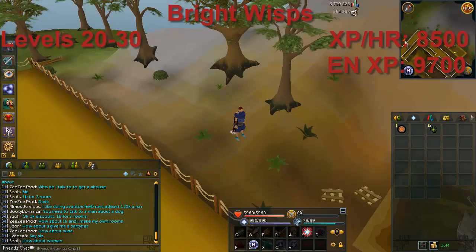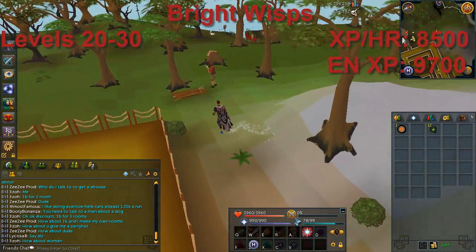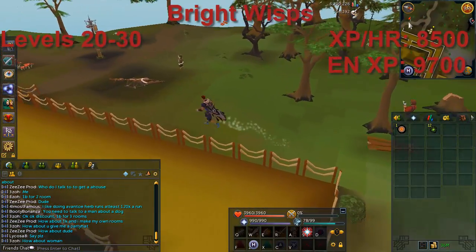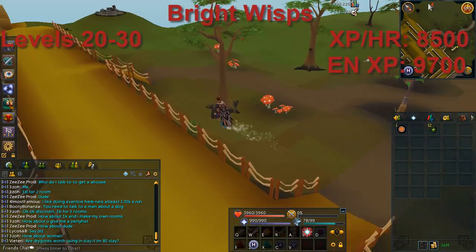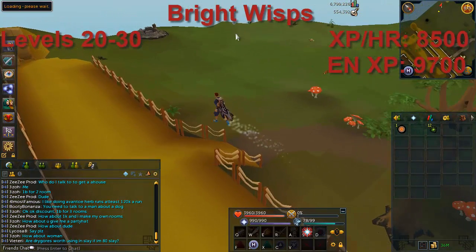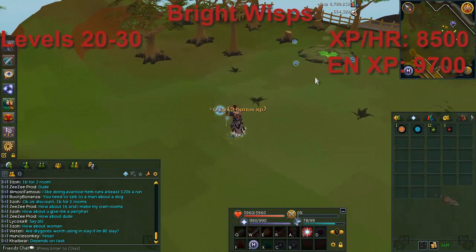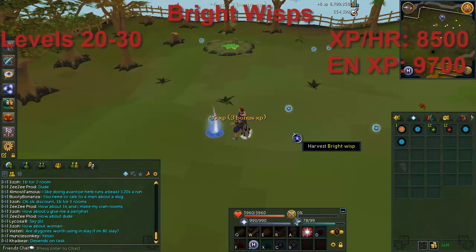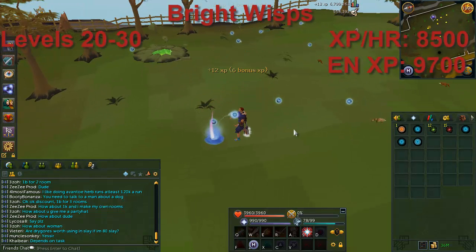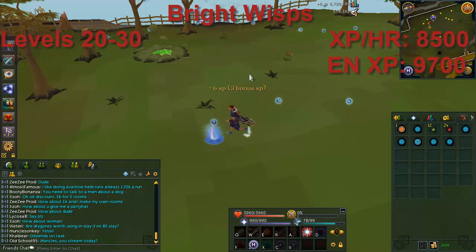Next is Bright Wisps from level 20 to 30, located at the Dig Site. The easiest way to get here is with Dig Site pendants; however, if you haven't done the Dig Site quest and unlocked the pendants, the fastest way is to teleport to Varrock and run straight east. I'd recommend staying here from 20 to 30 without leaving. The XP per hour is about 8.5k, or nearly 10k with enriched — it's really starting to speed up.